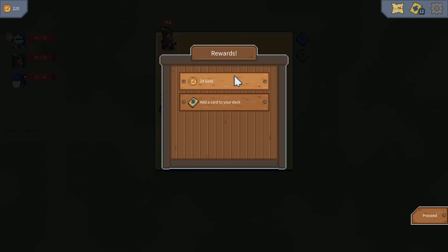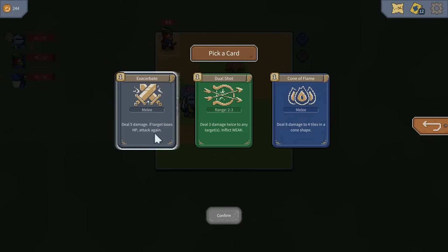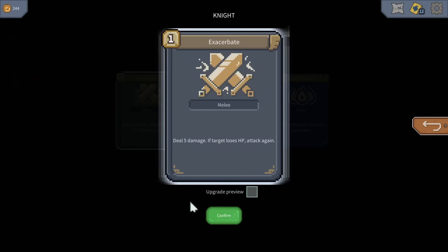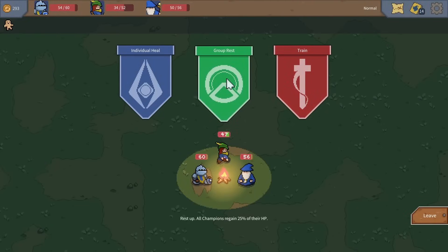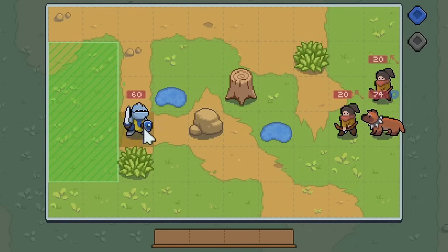We get some gold and a new card for our deck — like this exacerbate ability for the knight: deal 5 damage, if the target loses HP attack again. I think yes! So now we get to proceed, and we get a little rest fire so we can heal our guys or upgrade a card. The archer took quite a bit of damage, so let's heal up nicely, and then go into a big fight with a big dog!